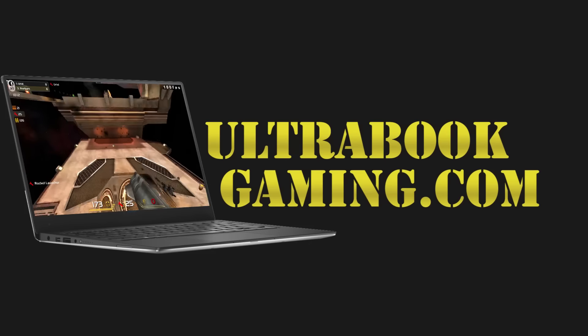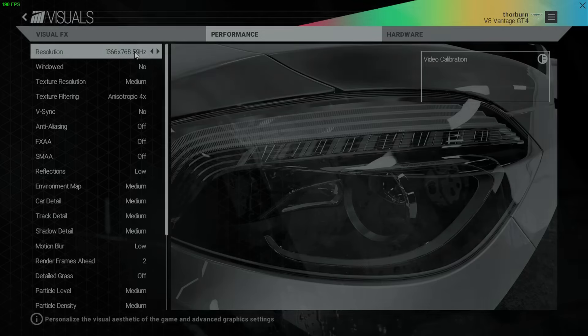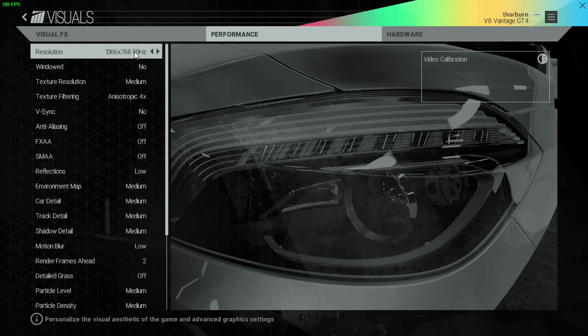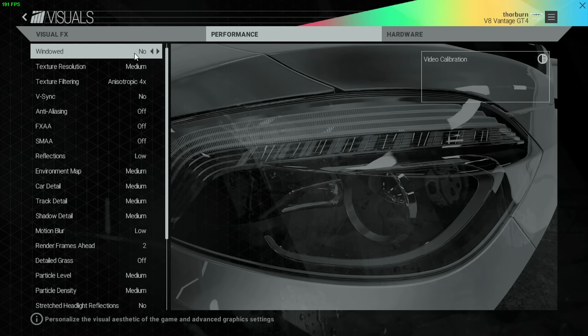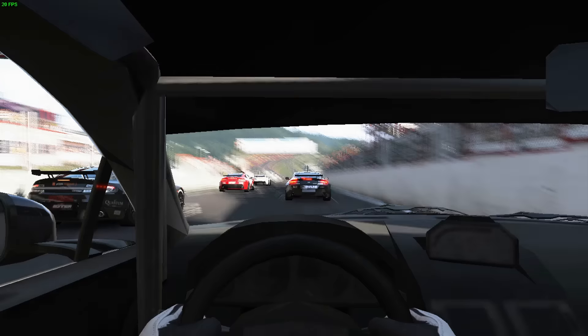Hi, I'm James and in this video I'm taking a look at Project Cars running on Intel Iris Pro 6200 graphics on the Intel Core i7-5775C processor that we've been loaned by Chillblast. We are running the game at 1366x768 and I've made a few tweaks to the detail settings as well.